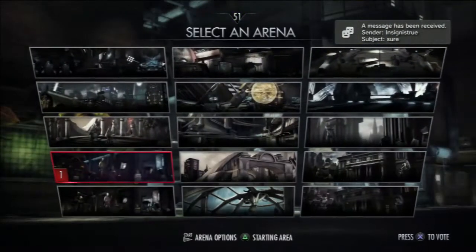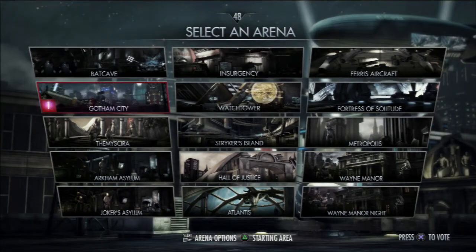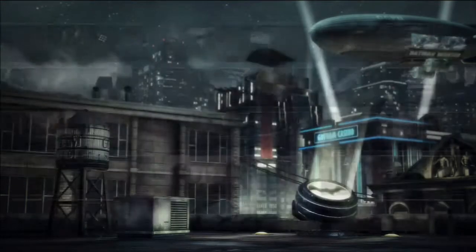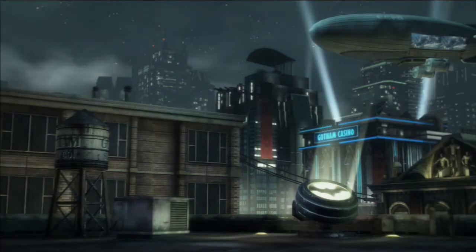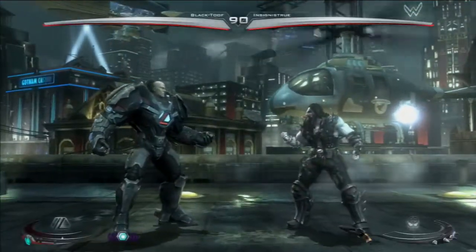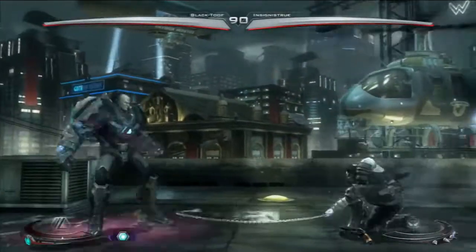I'm fighting this guy privately for loads of matches because he's a Lobo player and he's a really good Lobo player at that. I've never really fought a good Lobo player and this is after patch 1.06. Lobo got some pretty significant buffs — one is to his hook charge, that's improved viability as a wake-up. The meter burn version has 2 hits of armour and it now hits overhead.